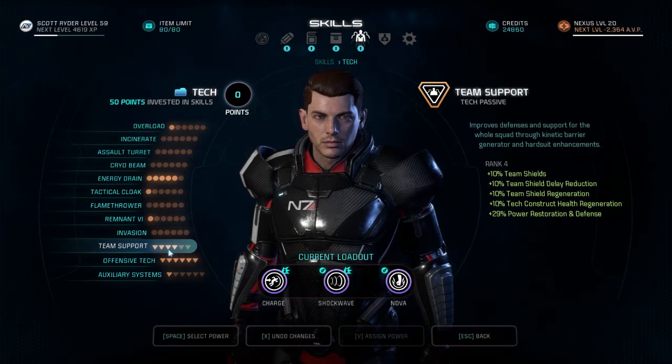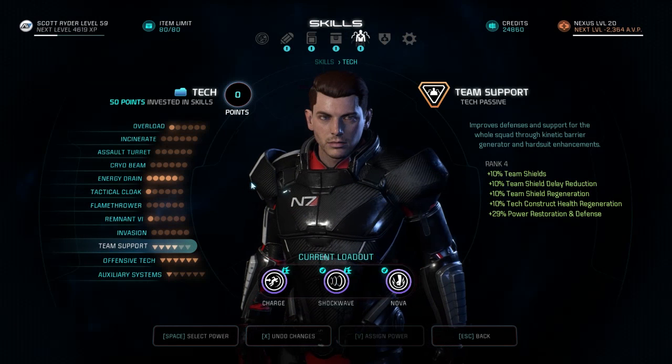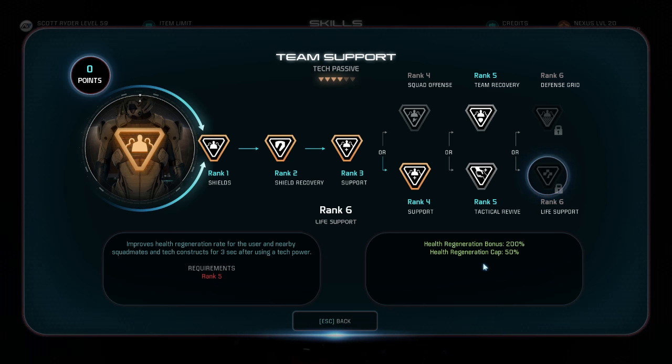The next thing people often overlook is the life support ability in the tech passive tree. This roughly triples your health regeneration and increases the capacity so it's above half generally if you also have the soldier passive. You can almost regenerate the entirety of your health if you stack life support with it. Additionally, life support regenerates health at a much quicker rate after using any tech power — so essentially, using any ability in your tech tree makes you regenerate health very quickly.